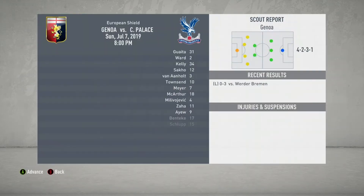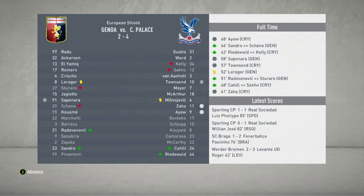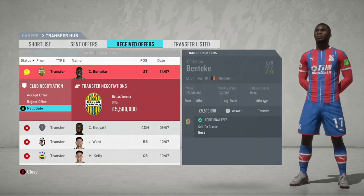We've got Genoa in the pre-season as well — simulating a whole bunch of games, and we get a 4-2 result against them, which is quite nice. Zaha and Townsend with two goals — our front line is decent. But I'm not particularly happy with the striking options we have in the team. Not pacey enough.